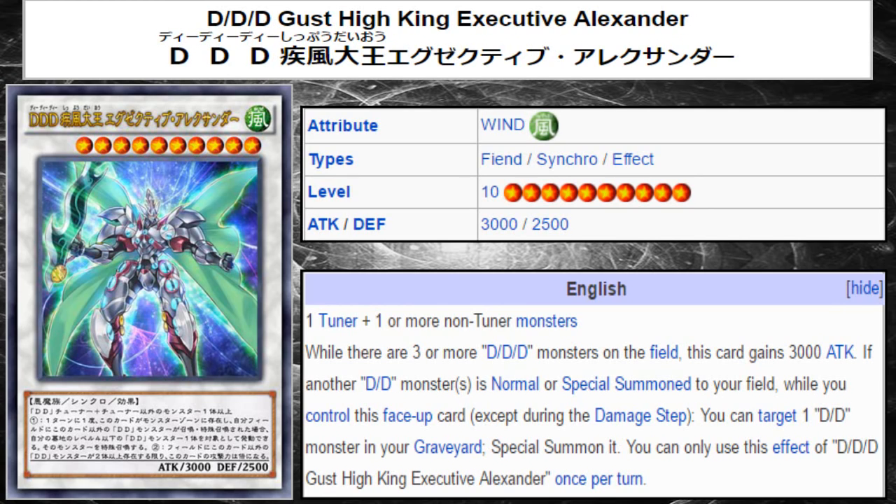Hey, what's up guys? Phoenix here. In this video we're going to be talking about another new piece of DDD support that this time is actually going to be released in a core set. This card is DDD Gust High King Executive Alexander, the new DDD Synchro, and it is coming out in the Code of the Duelist set around the August time frame of this year. So it is confirmed for release in a core set, so that's actually pretty decent.